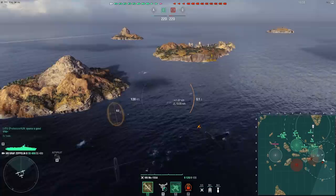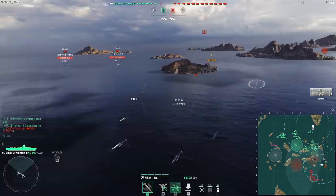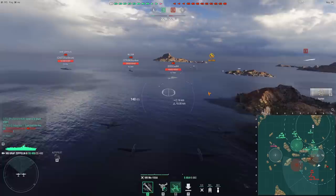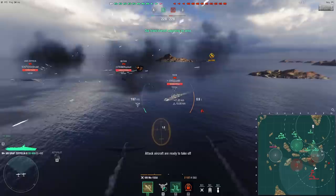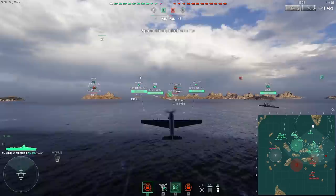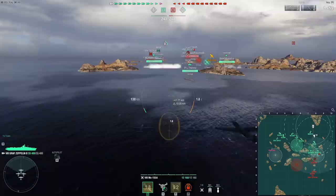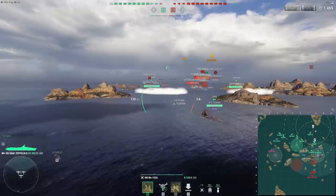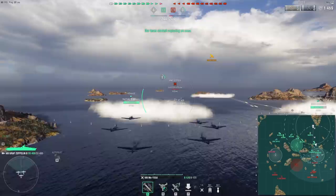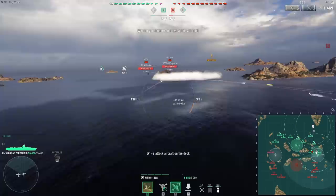Right now we're just trying to dump some planes and then find a nice destroyer to hit once and then pull back. Graf Zeppelin is actually visible. So the reason you dump planes is because you don't want to suddenly lose all of your rocket planes — you only want to lose some. When you dump your planes, you can't lose the ones that are already flying back to your ship. So it's a good idea.